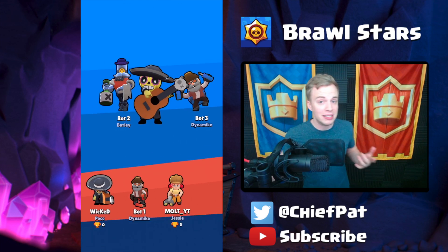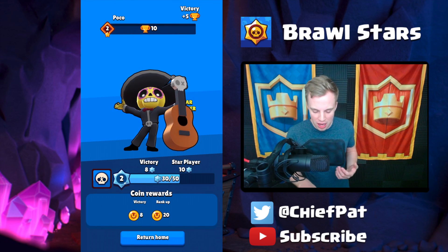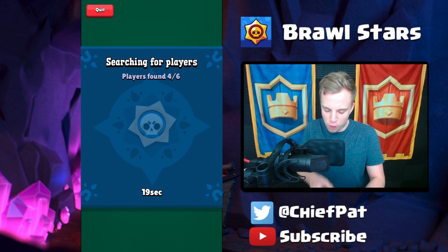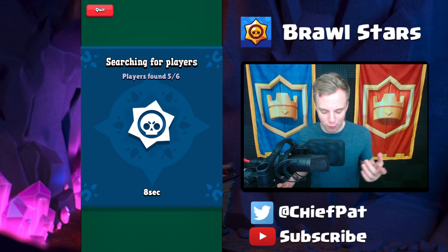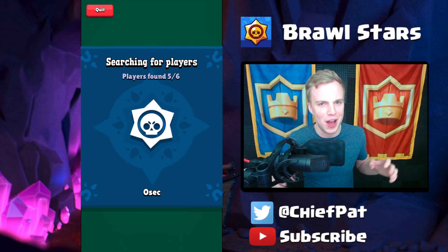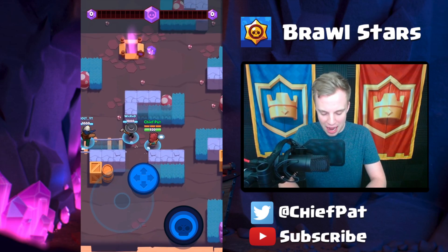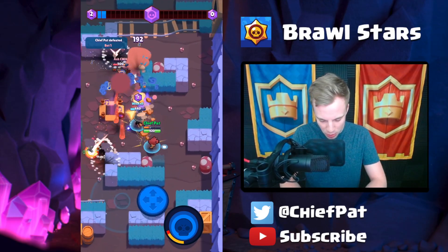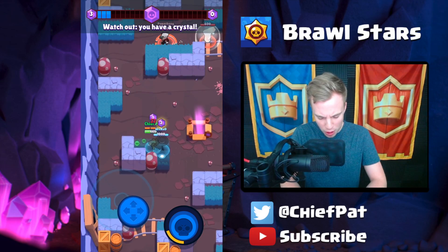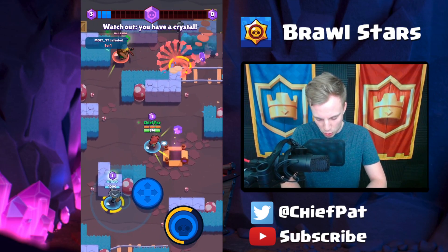I'm playing on my iPhone — I think it's the best device to play on. Let's get into another match and play Nita. While we wait for players, here's how Supercell's games work: they put them into beta or soft launch first. If the game does well — lots of downloads, top of the grossing list — Supercell will release it globally and everyone will have an opportunity to play. For example, Clash Royale came out January 4th, 2016 and went global March 4th, so it took two months. It could be a month or two before Brawl Stars goes global.